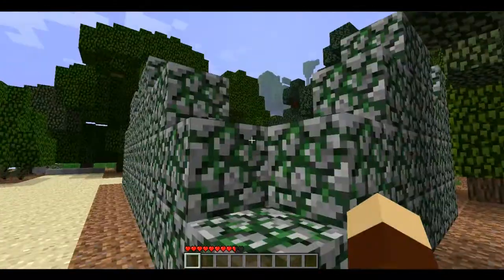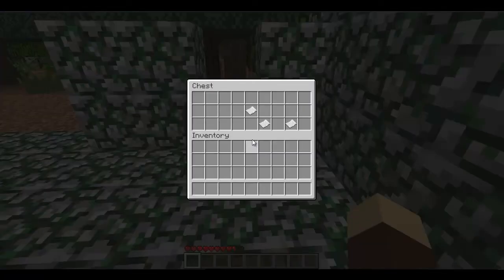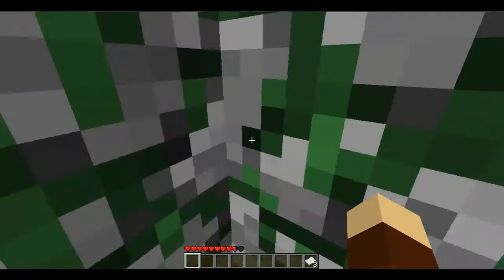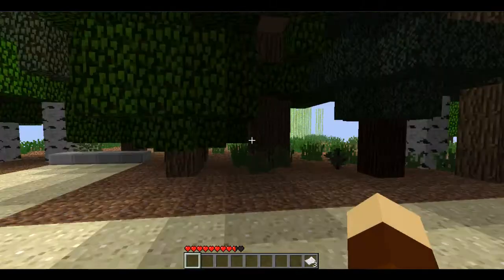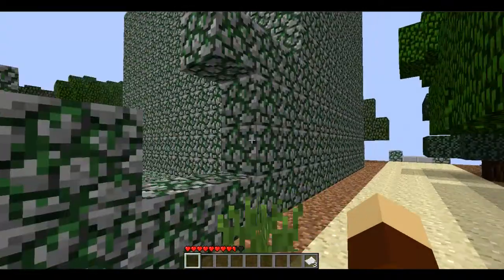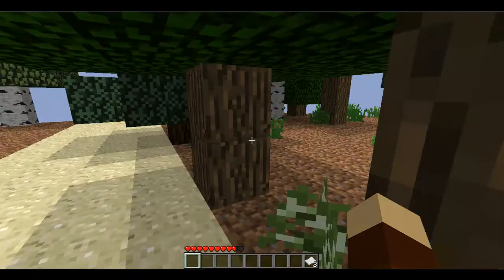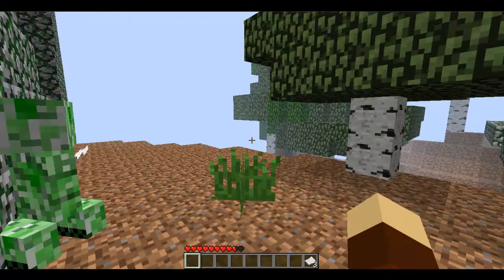Hey, I found chests — get 'em! Oh my god, there are so many items in here. I got paper. Rob, get over here, there are so many items! Paintings, leather, 64 leather — whoa! I got saddles. I found a reed font right here. I got glass and sand and stairs and jack-o-lanterns and sandstone and railways and beds and music discs and books and compasses and fishing rods. Oh my god, there's so many items.